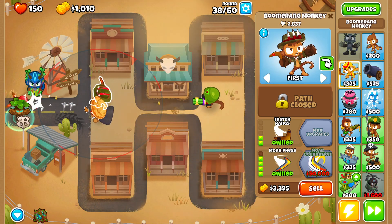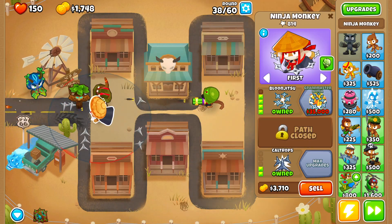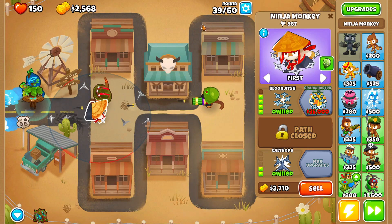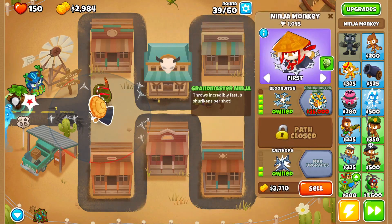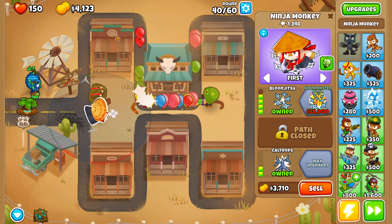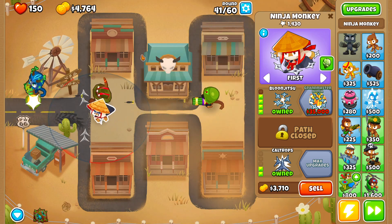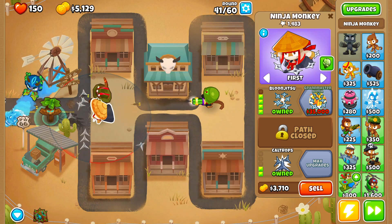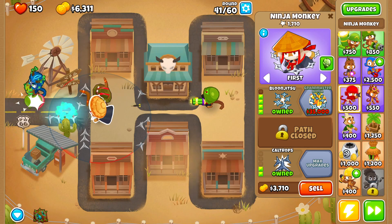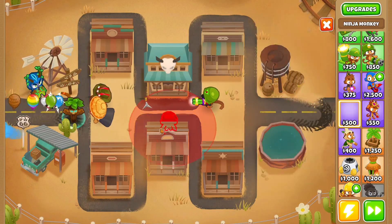I think he might be the best tower — except Dart Monkey, the OG, Sun Monkey, all that. That's a bunch of really good towers. Alright, now we got Moab Press. I think I might just wait for Grand Master Ninja. Now I'm a little afraid, but we could add another Ninja Monkey — that's a way we could do it. Where do I wait for the Grand Master Ninja? I think having two would be very, very useful.